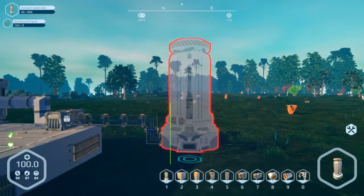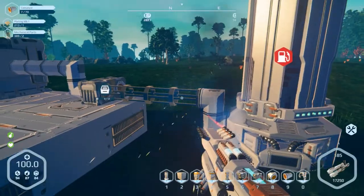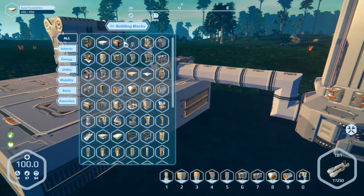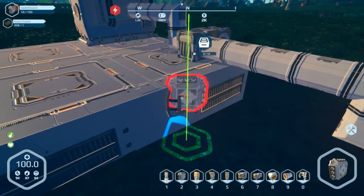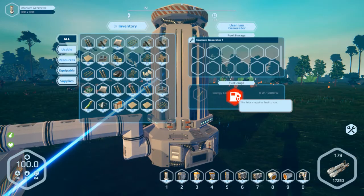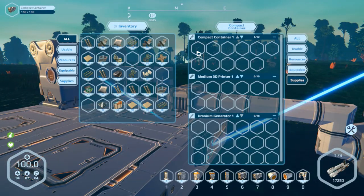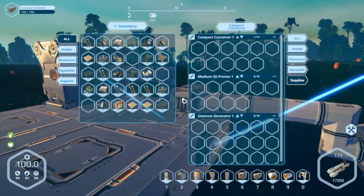I'll place my generator — it does have conveyor ports and you can actually snap it to those ports. Now as you can see the generator has no fuel. I'll place a switchboard here. I do have another guide for the power system if you need to figure out how power works. The generator is hooked up to this box, so all I have to do is drag uranium into it and it has fuel. As long as this is empty and it needs fuel, it will look for any inventories connected and pull out any fuel that's in there.